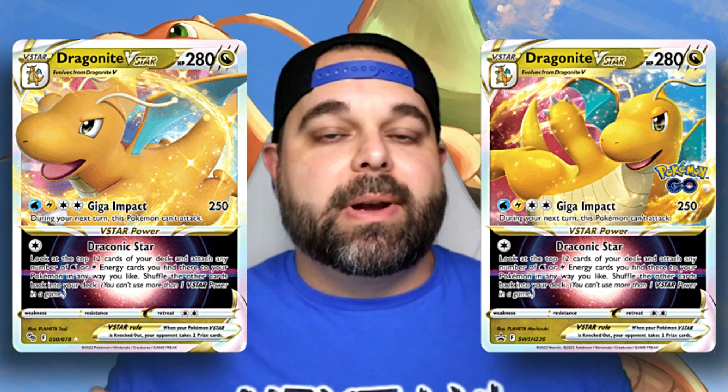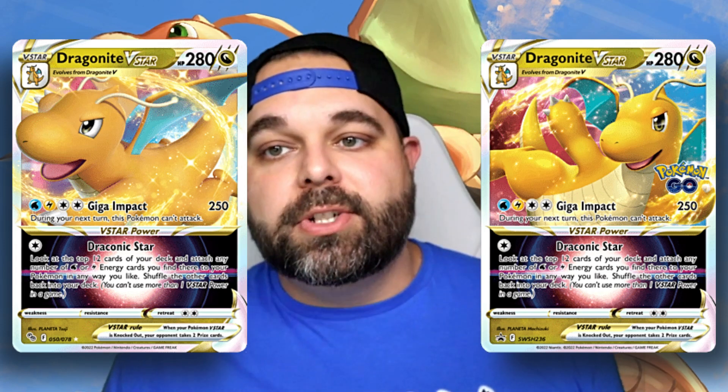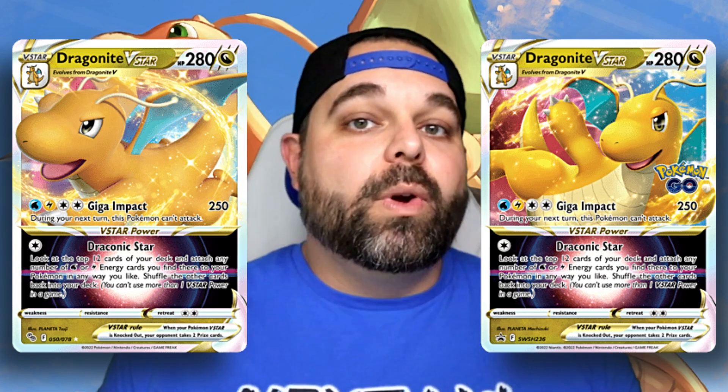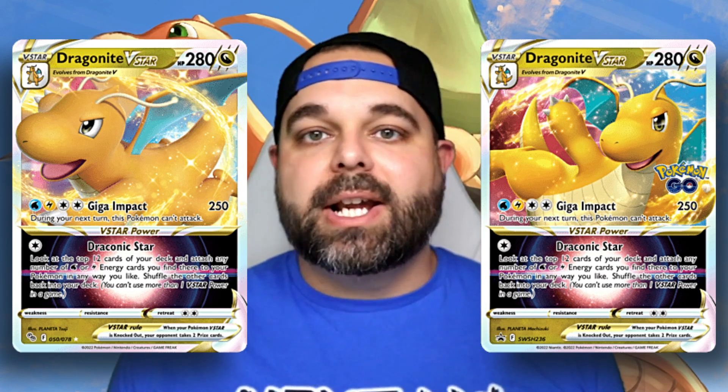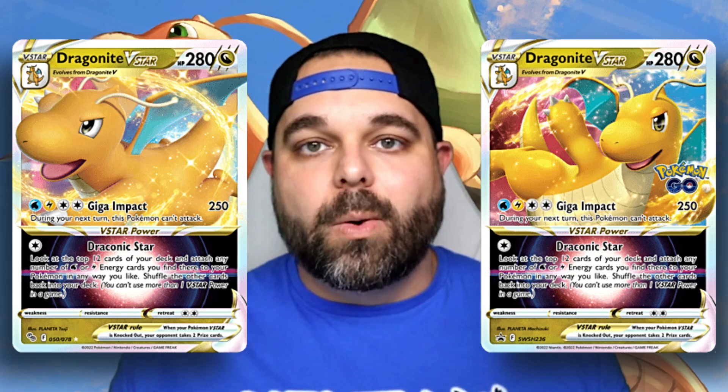The Black Star promo has just about 100 listings on TCG Player — again, high supply, low demand. Eventually that will flip; the demand will be higher than the supply for the Dragonite V-Star. And at $2, it is such a low investment. Why not?